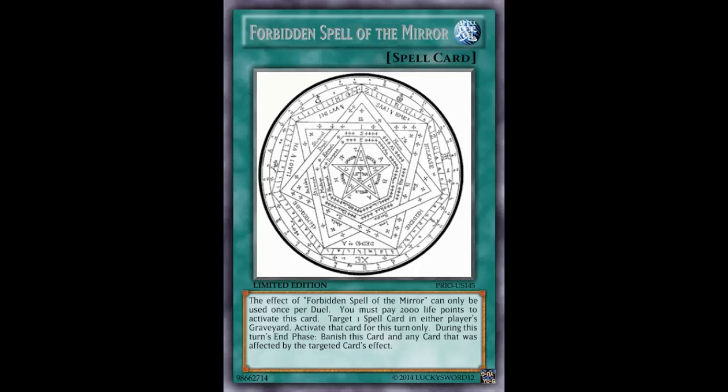It's a normal spell card, and it reads: The effect of Forbidden Spell of the Mirror can only be used once per duel. You must pay 2,000 life points to activate this card. Target one spell card in either player's graveyard, activate that card for this turn only. During this turn's end phase, banish this card and any card that was affected by the targeted card's effects.